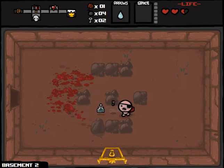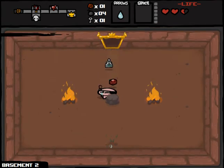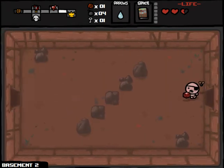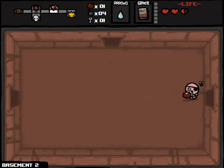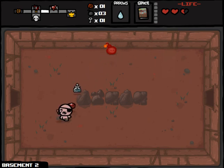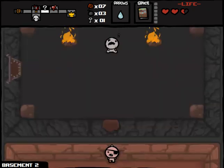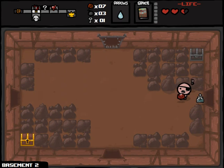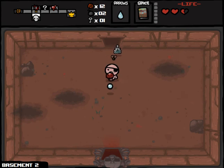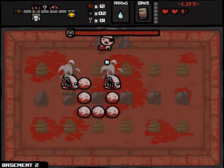Those spike rooms have a tendency to drop very good items, including deal with the devil items, which of course includes a lot of Guppy items — that could potentially increase our chance of getting Guppy's Hairball. We got Monster Man Well — it's an item I pretty much really dislike, but not a whole lot we can do about that, so that'll give us a familiar for the boss. With four bombs, we'll absolutely check the secret room.